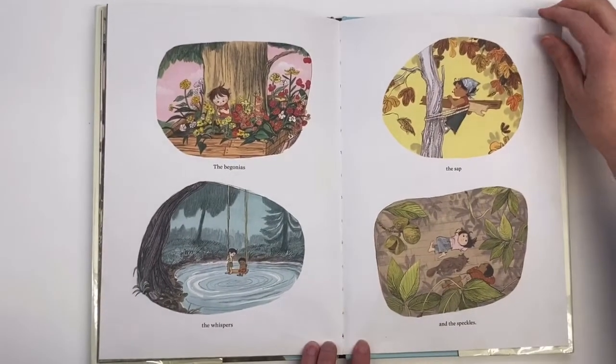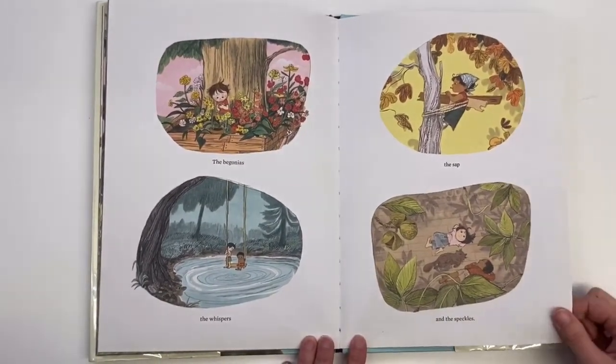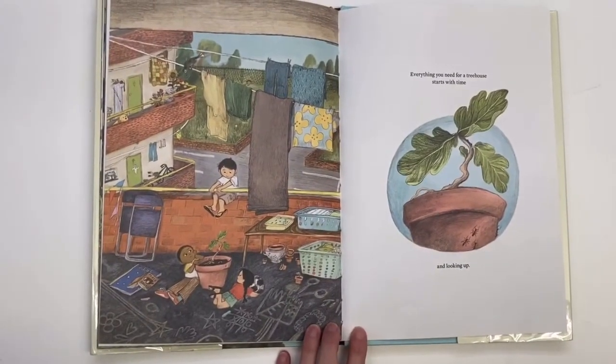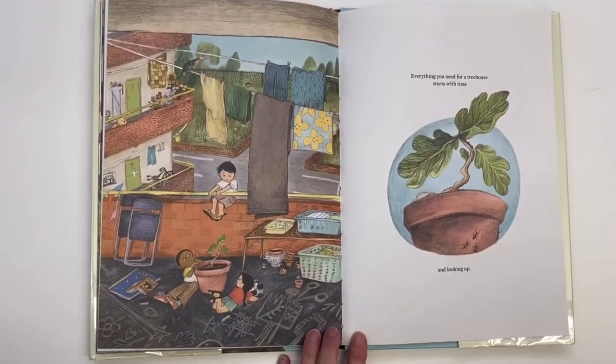The begonias, the whispers, the saps, and the speckles. Everything you need for a treehouse starts with time, and looking up.